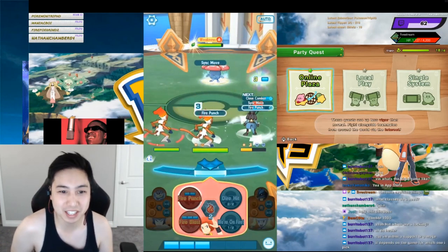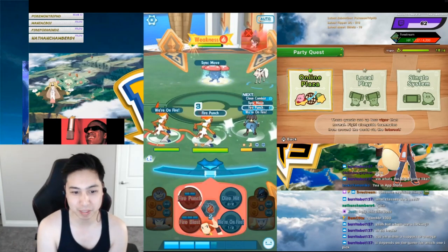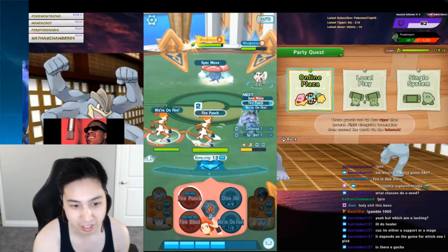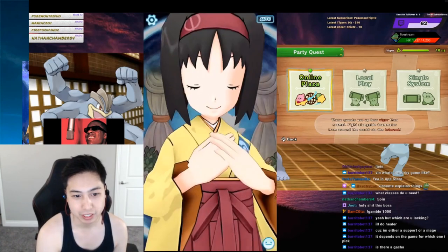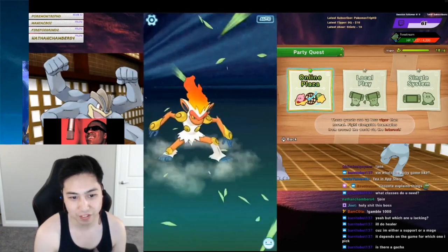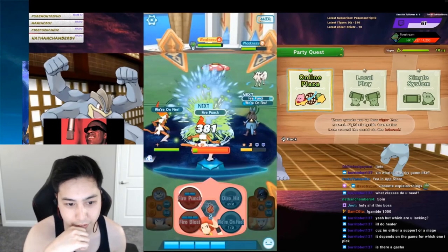I'm going to keep hammering down that Roserade. I've tried to build that Unity bar so I'm just going to keep attacking. No point in buffing because the Sync move is coming up. Boom! A big animation sequence activated - Petal Dance. My Infernape lived.